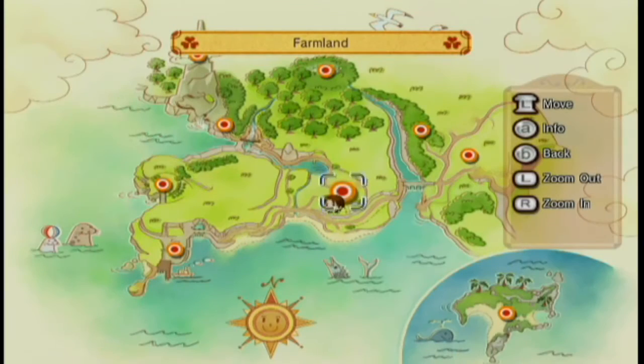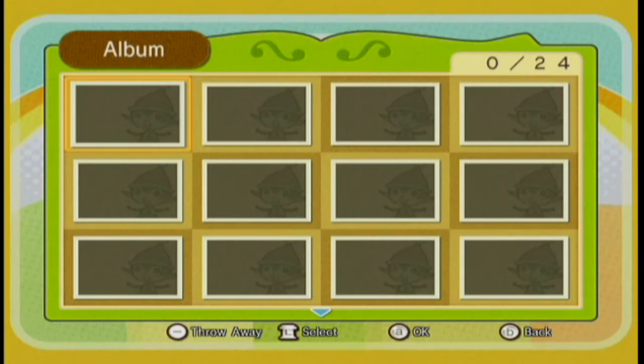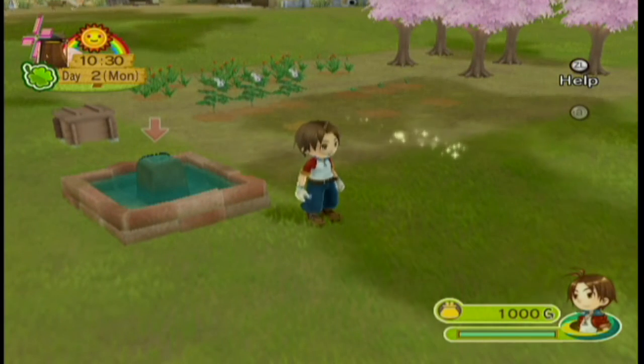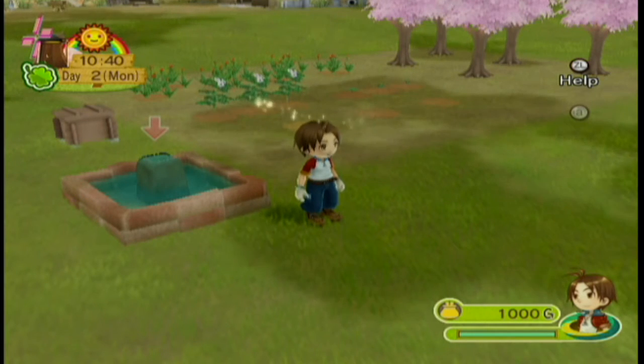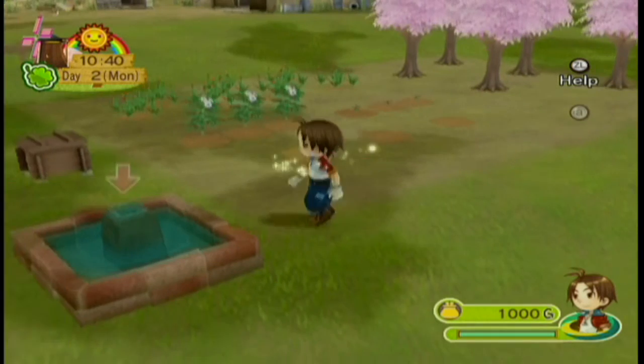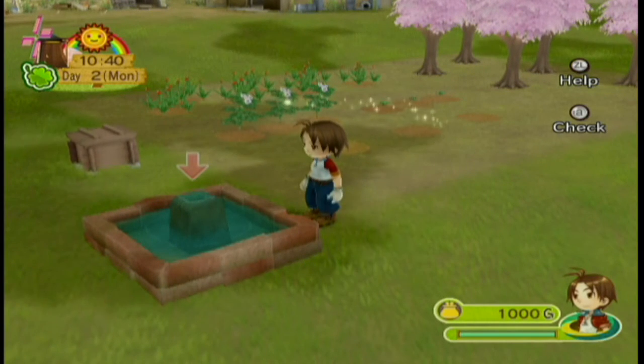Pressing plus takes me to the map, which we can't even make use of yet. Pressing minus brings the album — you'll see what that's for later. L1 and R1 do pretty much nothing at the moment. LZ gives you the tutorial, which is whatever.